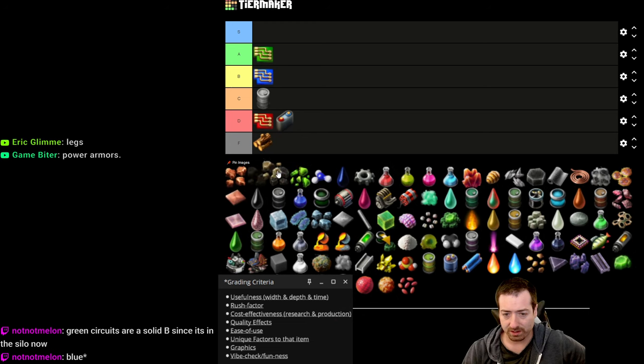Moving to Vulcanus — calcite already covered. Molten metals are A tier: insane productivity and ease of transport. You can throw them in trains to move molten metals around, which is denser than moving plates in a wagon. A barrel of molten iron shows up as a solid cylinder of iron.